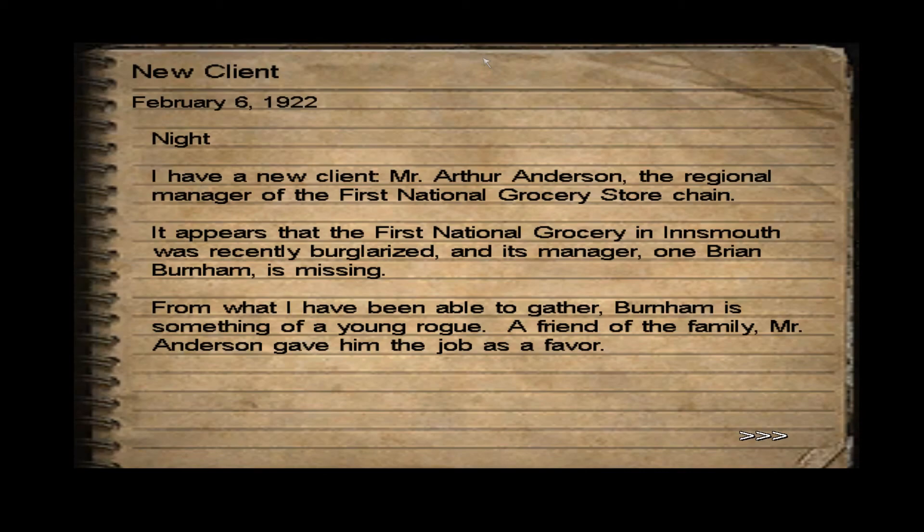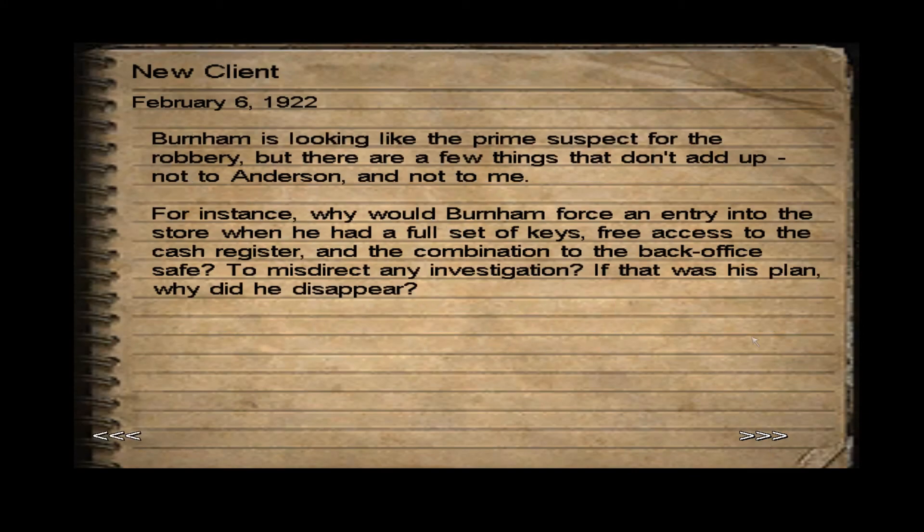Now we got some new literature to read. February 6, 1922, Night. I have a new client — Mr. Arthur Anderson, the regional manager of the First National Grocery Store chain. It appears that the First National Grocery in Innsmouth was recently burglarized, and the manager, one Brian Burnham, is missing. From what I have been able to gather, Burnham is something of a young rogue — a friend of the family, Mr. Anderson, who gave him the job, is in his favor. Burnham is looking like the prime suspect for the robbery, but there are a few things that don't add up, not to Anderson and not to me. For instance, why would Burnham force an entry into the store when he had a full set of keys, free access to the cash register, and the combination to the back office safe?